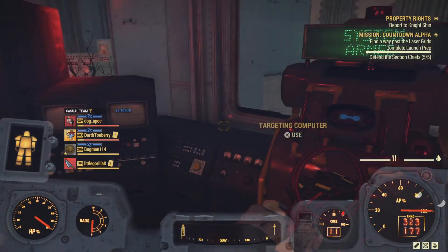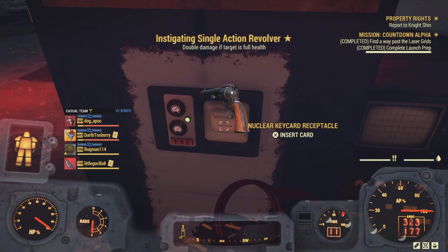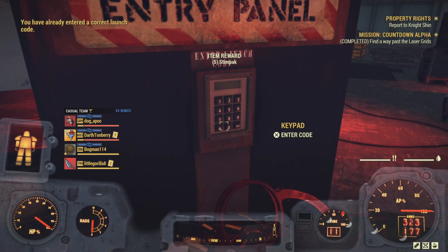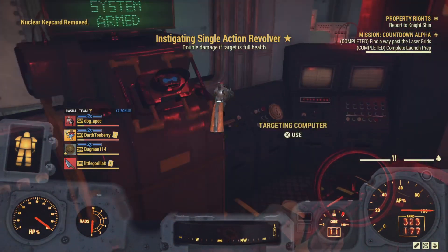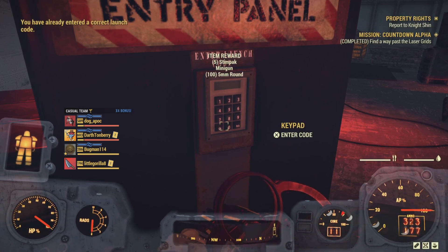Once it's all done, you swipe the key card on the left - it takes up one per swipe. Then you've got to put the code in. If you've already put the code in for Alpha, Bravo, or Charlie, you've only got to do it once per week because the codes change weekly. Once you've done that, you can literally swipe the card and activate the silo lock.